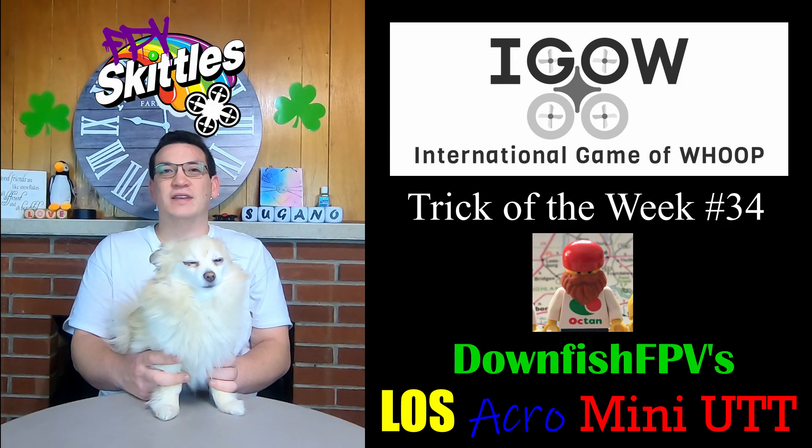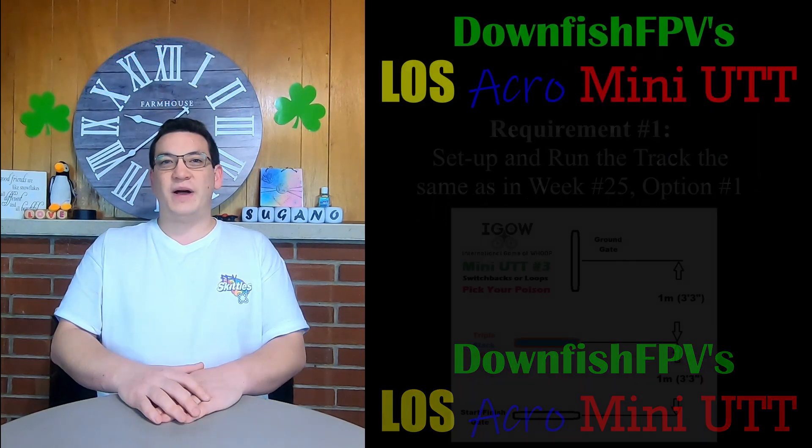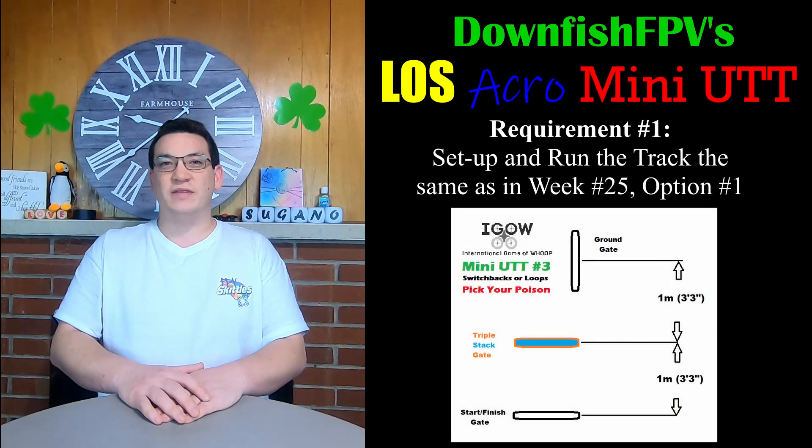The trick that DownfishFPV has created for round one, week number two of the finals, is much like last week's trick in that it matches up two previous weeks of IGOW — those weeks are week number 25's mini UTT number three and week number 27's line of sight acro figure eights. Combining these two tricks, DownfishFPV has come up with these requirements.